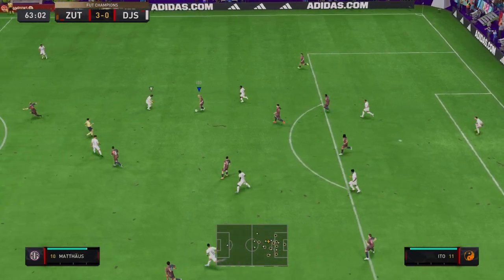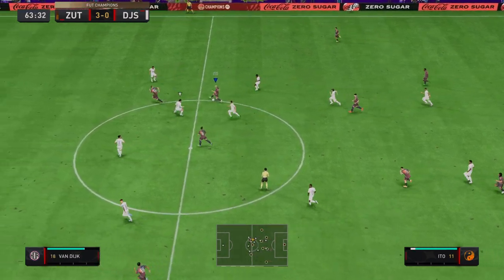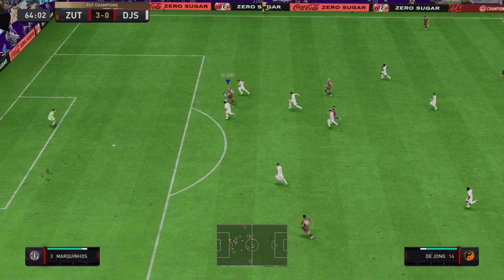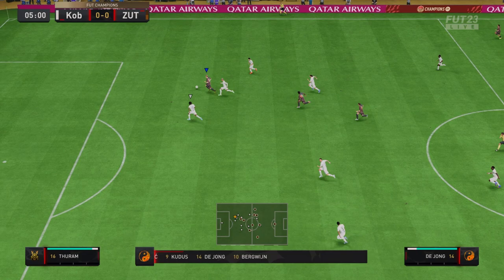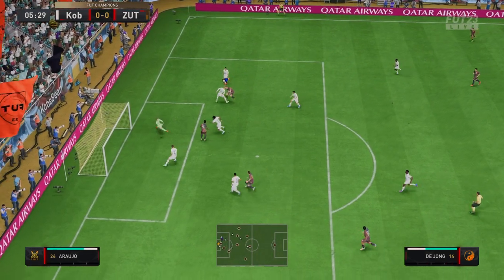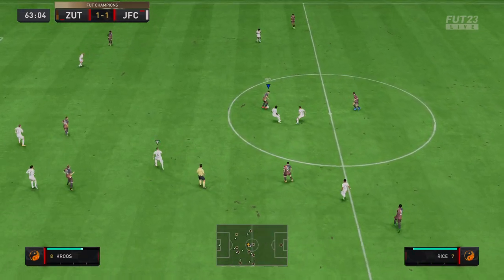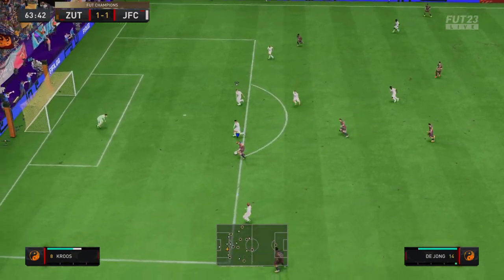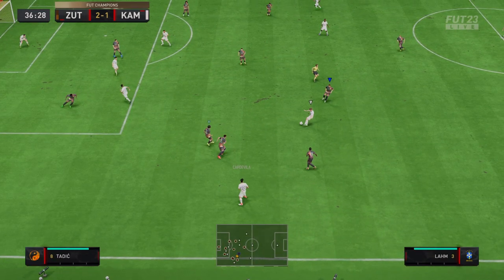He's got 99 shot power, 95 finishing, and 99 volleys — super good finishing. With five-star weak foot he can finish on both feet the same. No shooting traits, so no outside the boot, no finesse, just purely striking the ball, and he was good at it. You've got to get used to his power a little bit — sometimes he rockets it over the bar if you put too much power. But his finishing was great. He was able to beat defenders and just fire home; crossbody was his best shooting style.